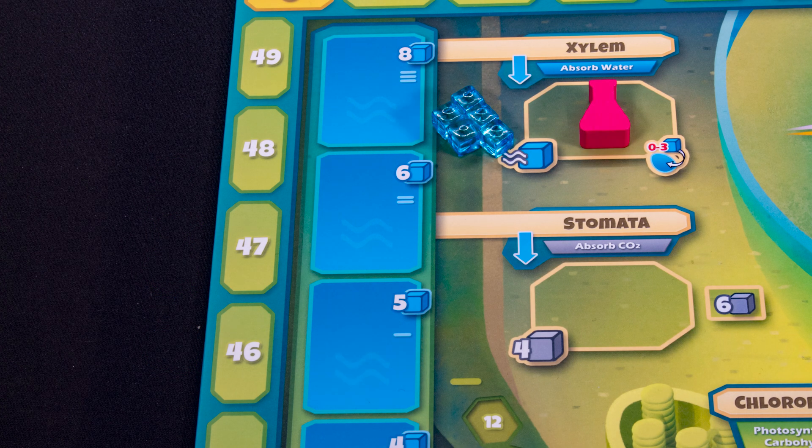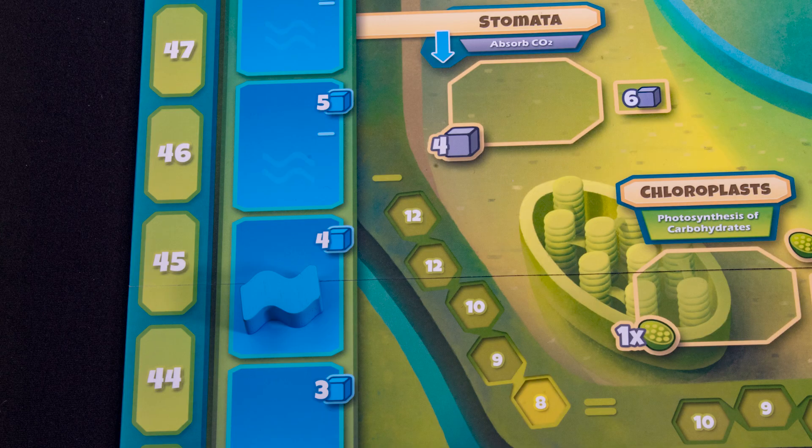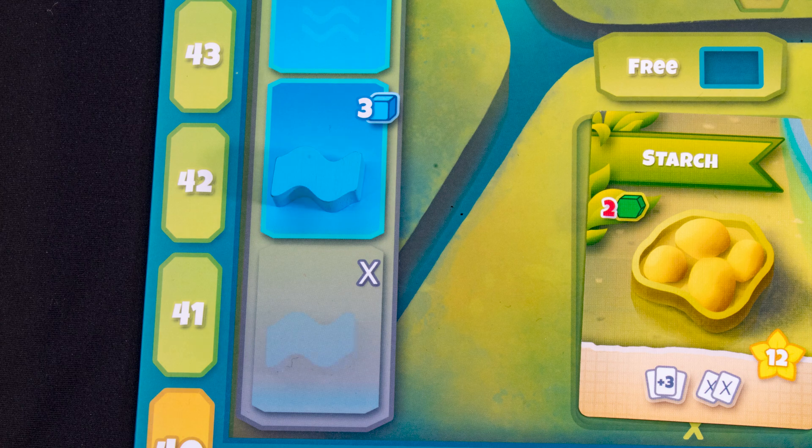Here you gain that amount of water shown on the left track. You may also place up to three of that water here in your colored section. Large spaces like this can hold one of each player's worker, but smaller spots can only hold one worker. Each time you use a water or CO2 spot, the water marker drops a space until none is available.